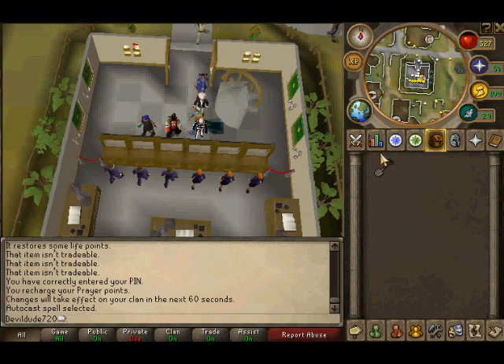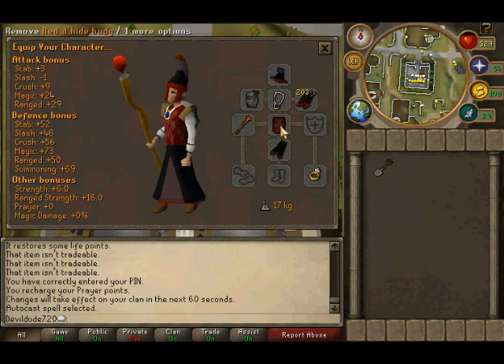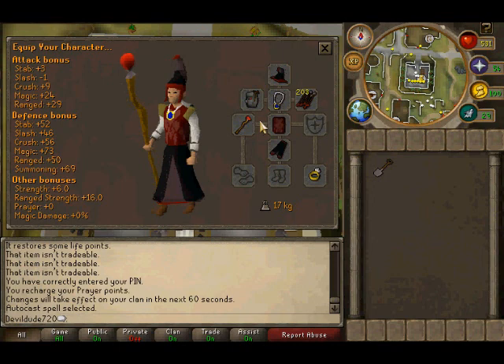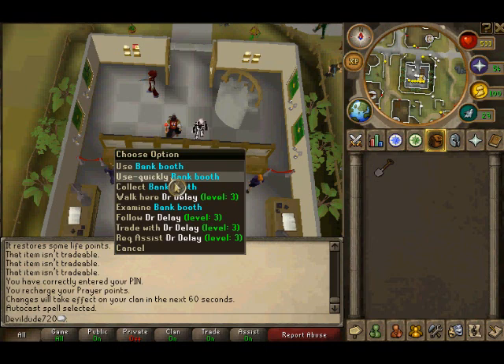Here's my setup: I have mystic hat and mystic robes to boost my magic, a magic amulet, and a red d'hide body — it does lower my magic but keeps it in the positives while giving good defense. I also have Ava's accumulator to maintain arrows without losing too many, a staff of fire, and a ring of life just in case things go haywire.